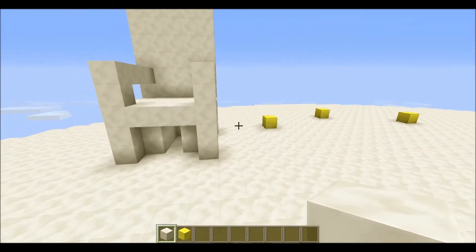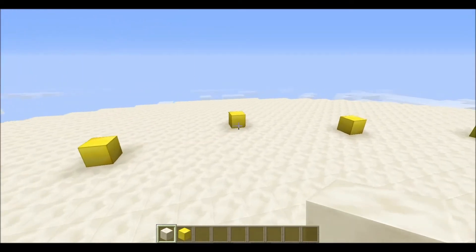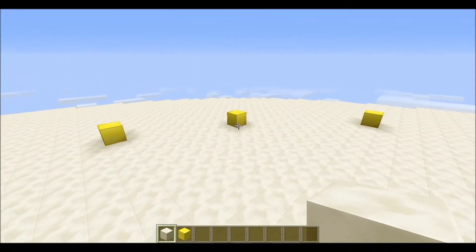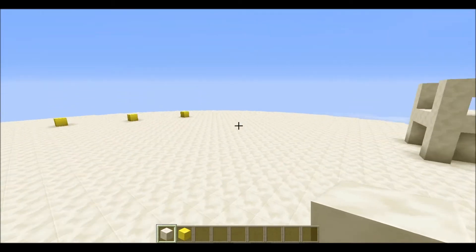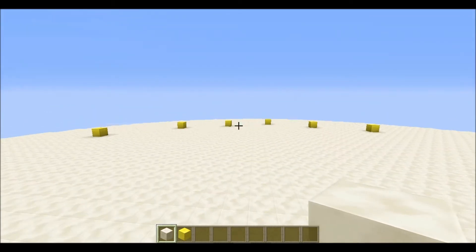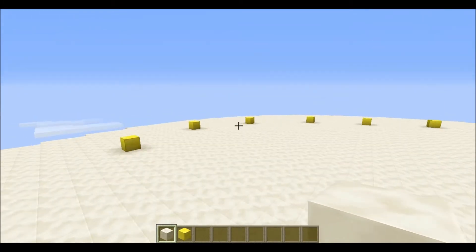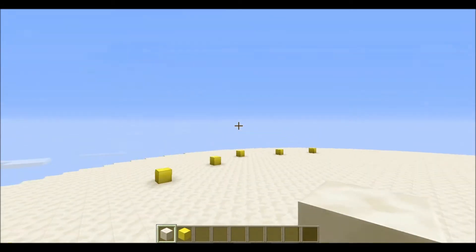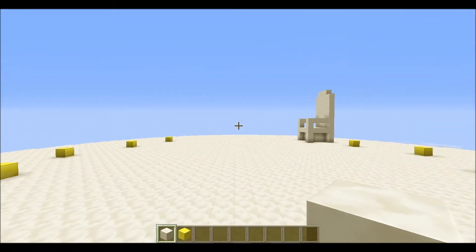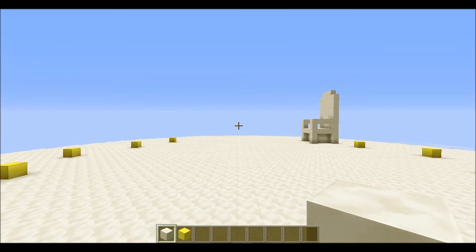We're going to be building thrones here, here, here, here, and here — all facing the same direction as this one. And then on the opposite side, those ones will be facing in the opposite direction. And then these three on top will be facing right towards the middle. I will be back when that is done.